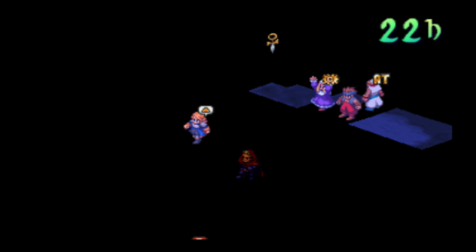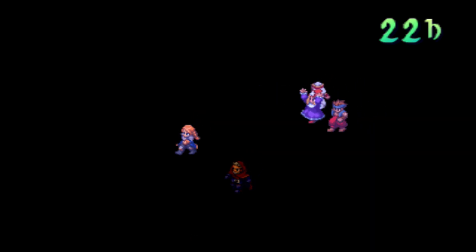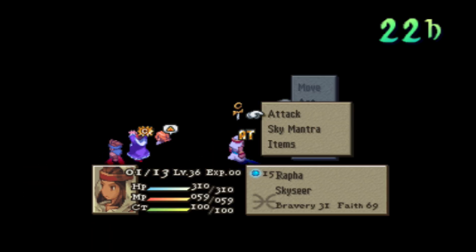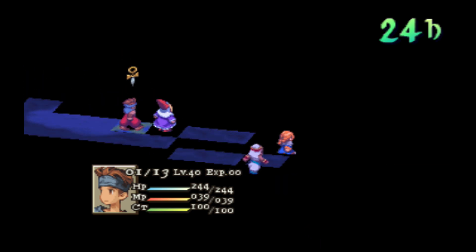I believe my first treasure is over here — let's see. I got a Phoenix Down instead of a Blaze Gun. If you don't get what you want, you can restart the dungeon until you get what you want. The treasures on the first floor aren't that great anyway — only a Blaze Gun, an Elixir, a Kiyomari, and a Glacial Gun, none of which I really care about.